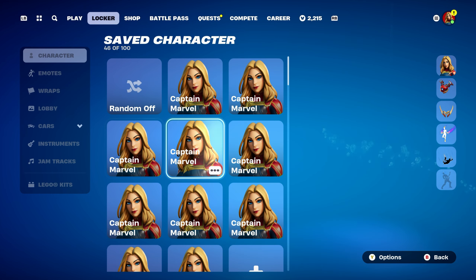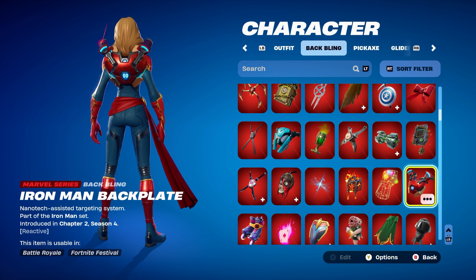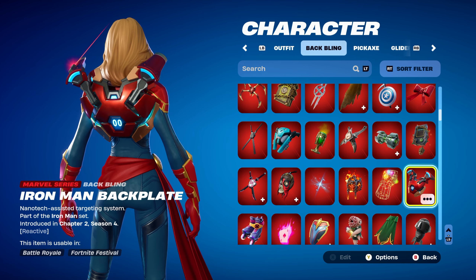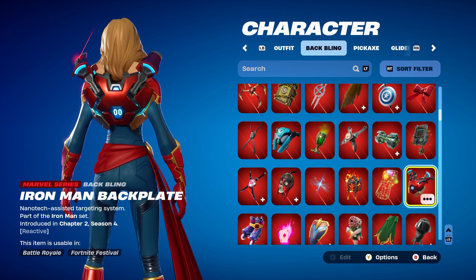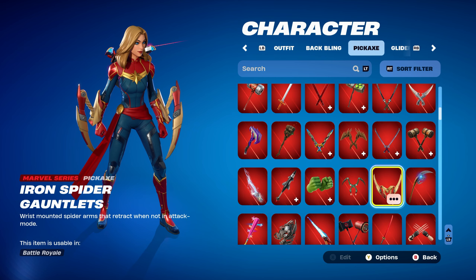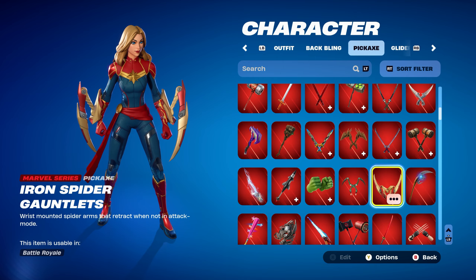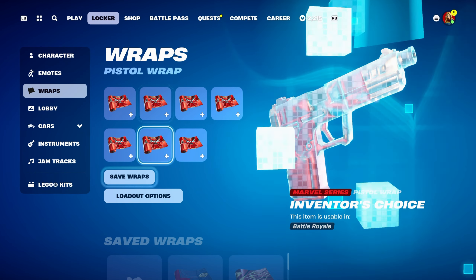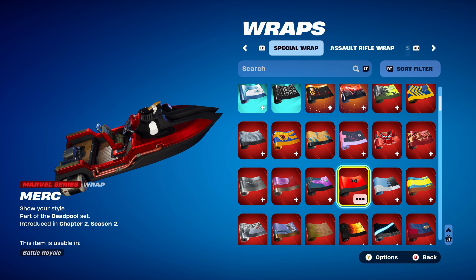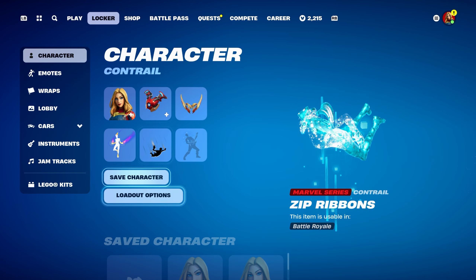Combo 4: Back bling is Iron Man's Tony Stark backplate, part of the Iron Man set, introduced in chapter 2, season 4. It's reactive — the cannon and stuff moves around it, the number of eliminations goes up, and the guns go back in and come back out. Pickaxe is the Iron Spider Gauntlet — Iron Spider's pickaxe — works nicely for the gold and red design. Weapon wrap is Merc, part of the Deadpool set, introduced in chapter 2, season 2 battle pass. Deadpool was a secret skin from that season. Using it for the red, black and white design.